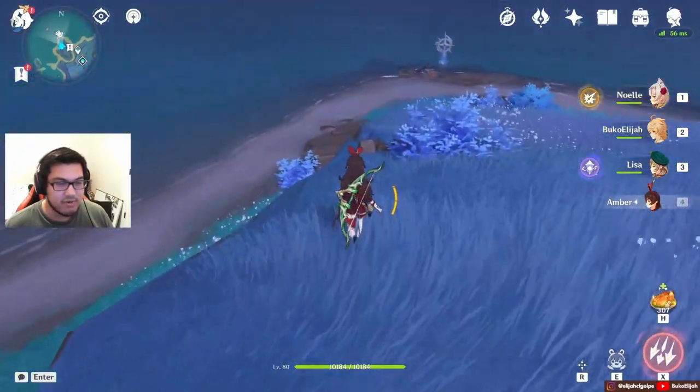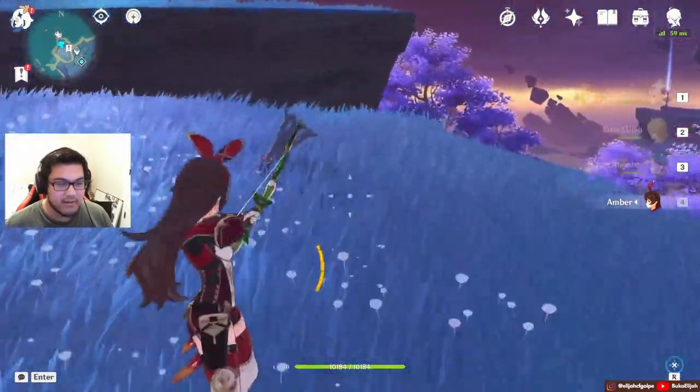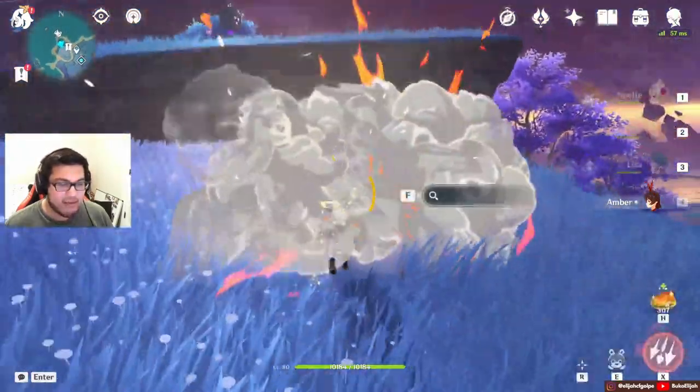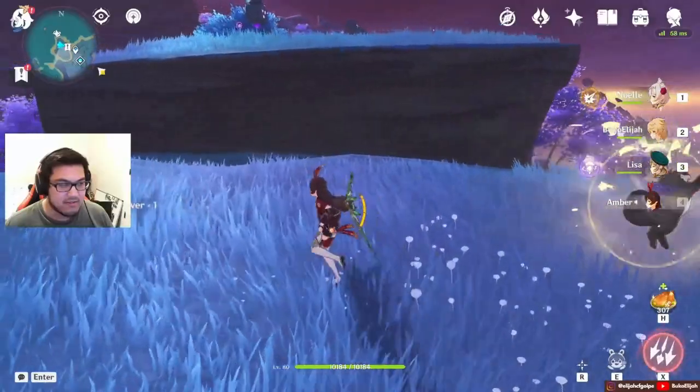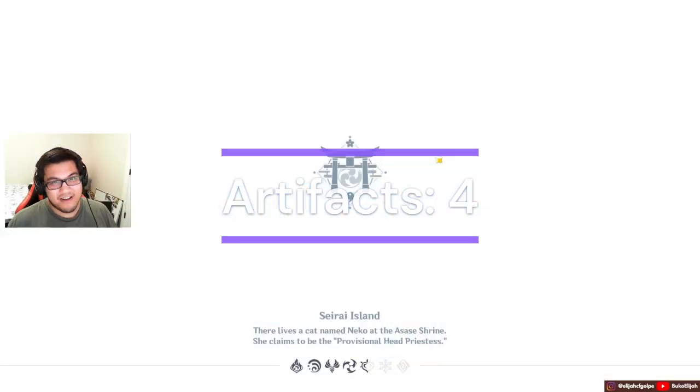Down here you can usually ignore these enemies just by hugging the wall. It goes down there, then up here. I like when it glitches though, because it makes my run a lot faster.